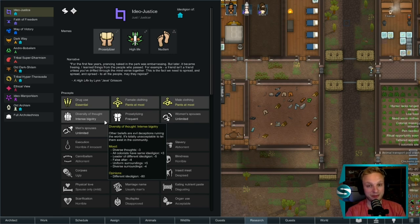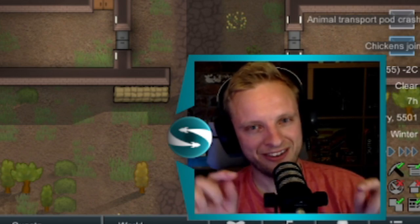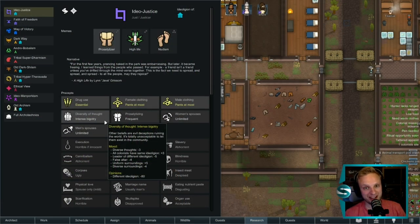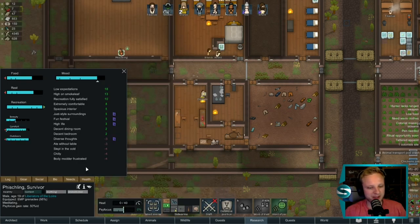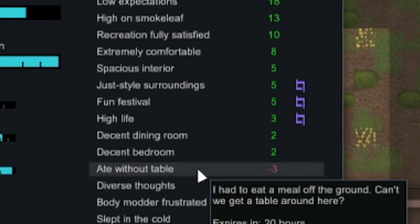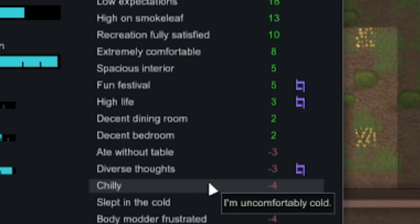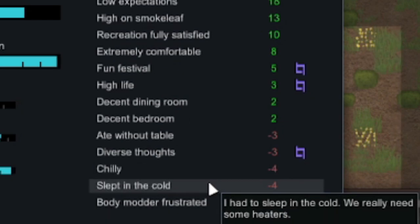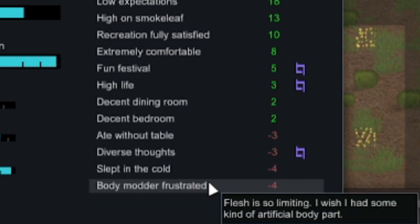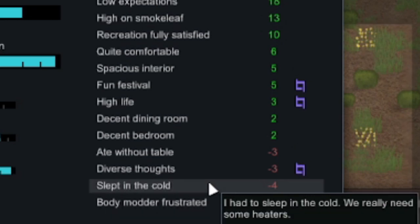In order to fix that, the best way is to convert everybody around to your way of thinking, which means a bit of re-education is in order. Here you can see in one of my core colonists' moods, he's unhappy about the diverse thoughts, which means multiple people in the colony don't share the same belief system as he does. It's a minus three buff to mood — as bad as eating without a table.